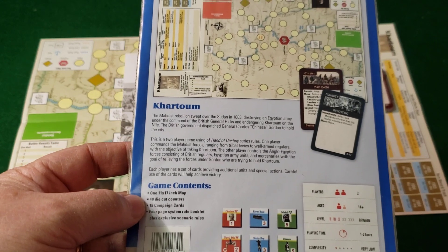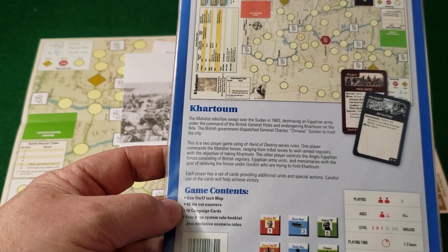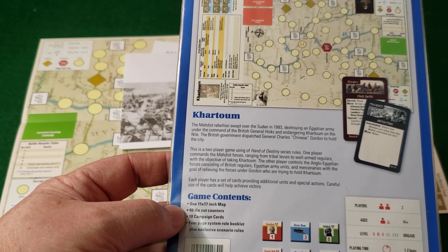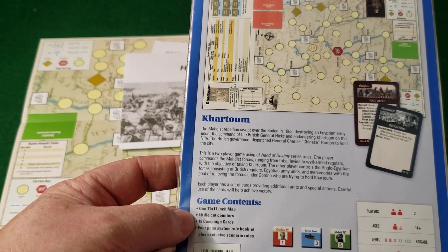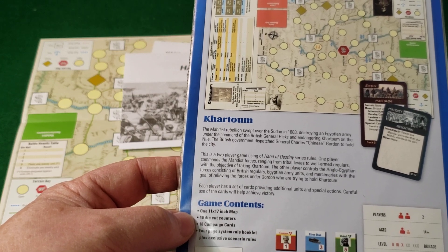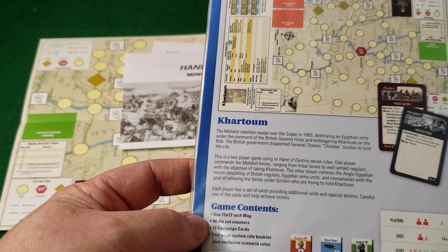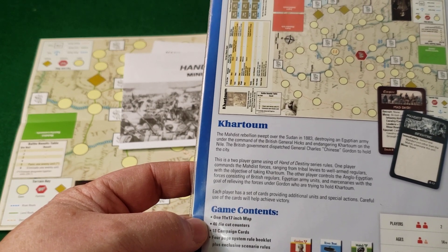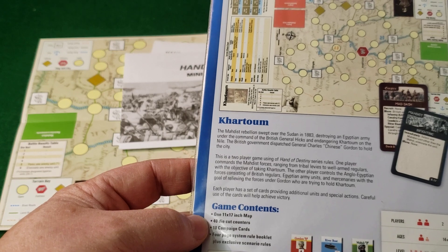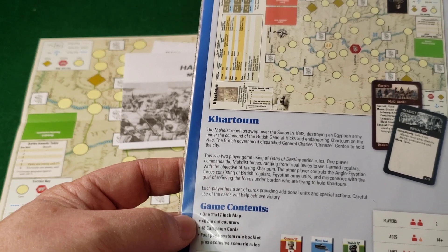This is about the Mahdist rebellion in Sudan in 1883, destroying an Egyptian army under the command of British General Hicks and endangering Khartoum on the Nile. The British government dispatched General Charles Gordon to hold the city. One player commands the Mahdist forces ranging from tribal levies to well-armed regulars with the object of taking Khartoum. The other player controls the Anglo-Egyptian forces consisting of British regulars, Egyptian army units, and mercenaries with the goal of relieving Gordon.